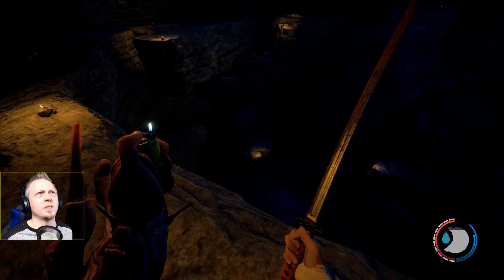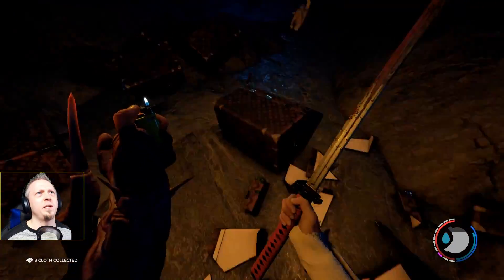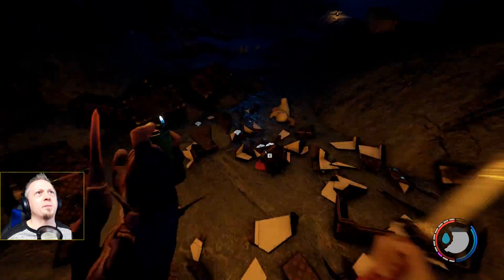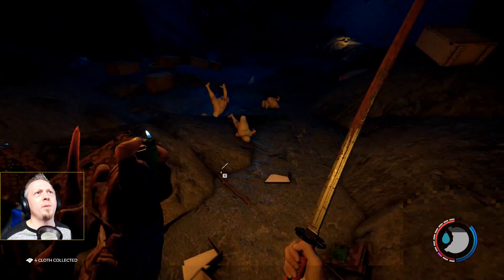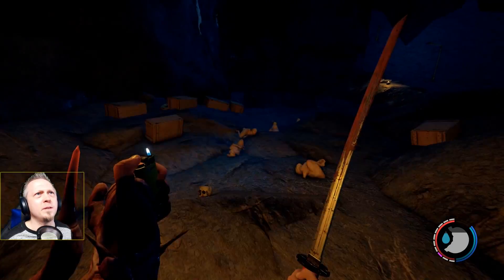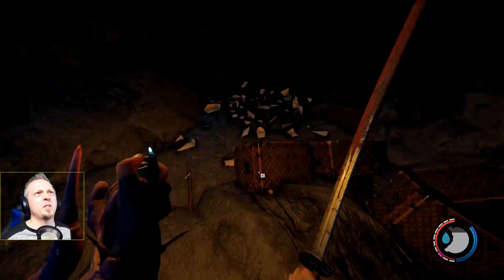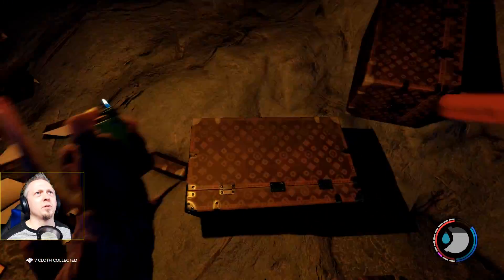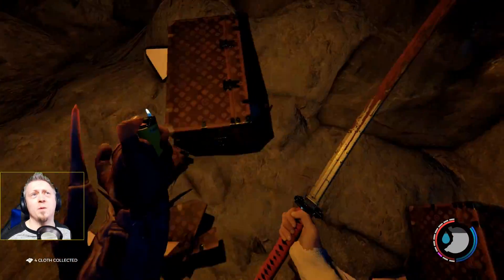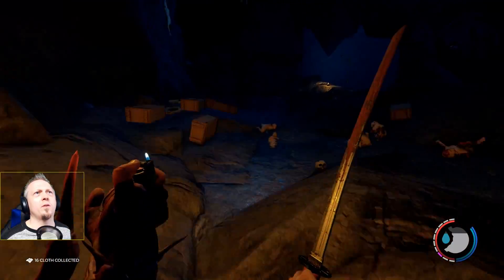We are back in this cavern area — it looks like that same cavern with wardrobe luggage-type stuff and plenty of cloth. Oh, I was not expecting you, Mr. Little Baby Thing — there's a whole bunch of them. Where's mommy? Is mommy around? There's five of them. Where's the big mama, the multi-leg thingy? Surely she's around here somewhere. We're assuming she's the mama because that's the female weird mutant I've encountered. Tons of cloth — taking all the cloth I can.